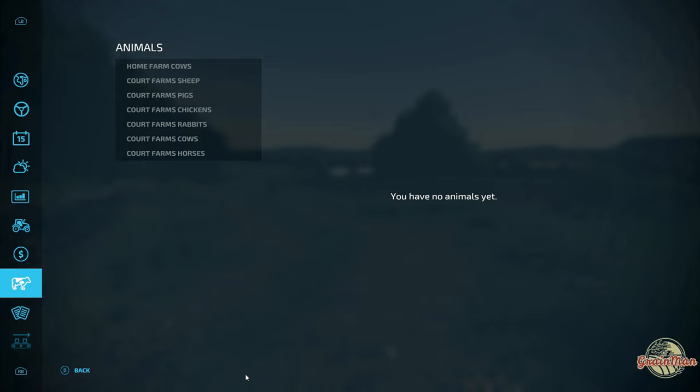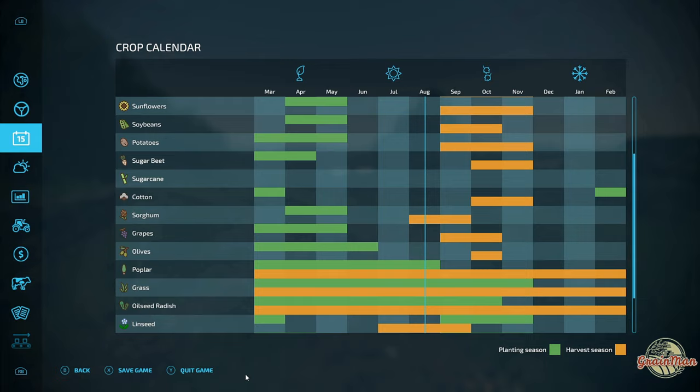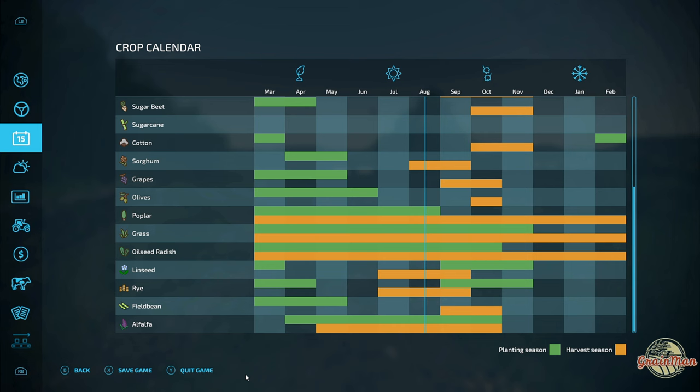There are custom crops and a slightly altered crop calendar. You can actually plant wheat, barley, canola, and oats in the spring. The time to harvest has been slightly altered as well. You also get linseed, rye, field bean, and alfalfa - just for something a little bit different.